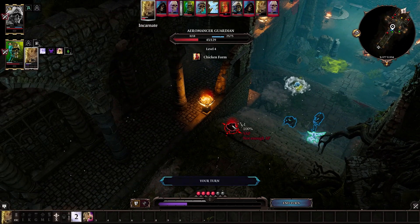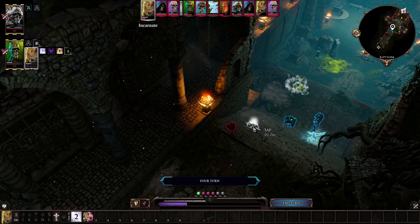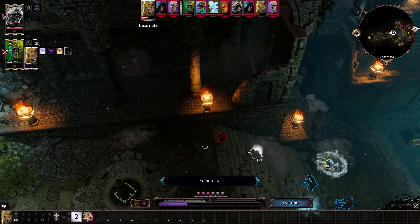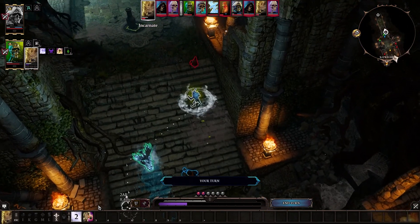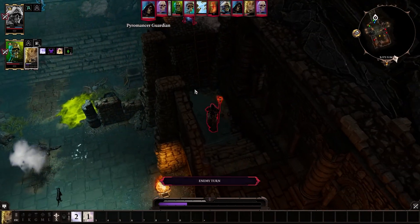Have the incarnate follow — it doesn't get quite enough AP to get all the way there but it can get a decent amount. It's better if we're constantly withdrawing. The cat's back up to full health again, which is great! Fantastic.